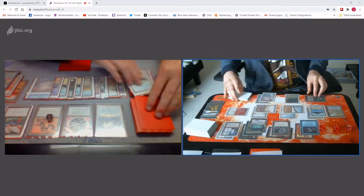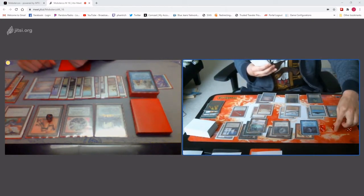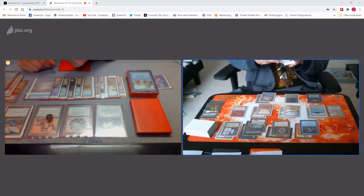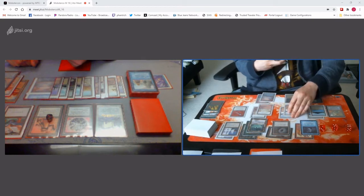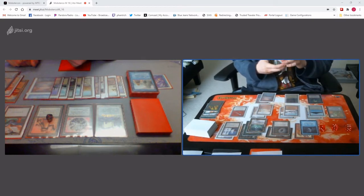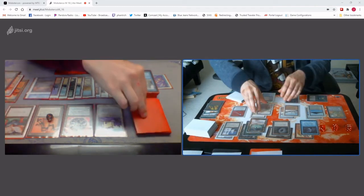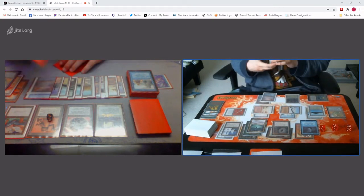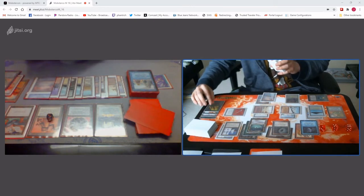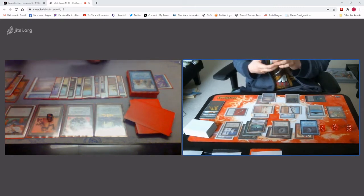Vibis. Ancestral. Untap. 8 cards, still gain 10. Draw. Go ahead. Book, end of time. Yep. In response to the book, I'll go ahead and disrupt things after you. You can only do that as a sorcery, right? No, I can only do it on my turn, but as an instant on my turn only. Discard. Swords. Go ahead.